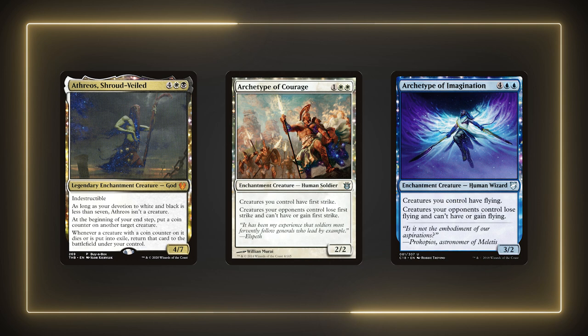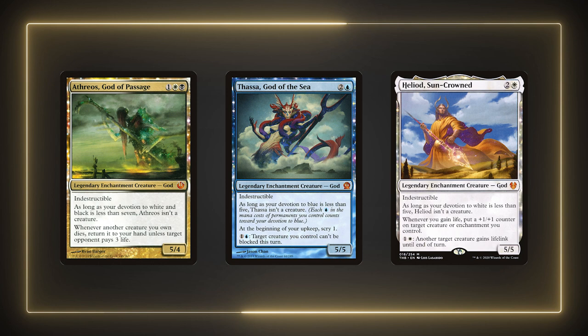The Theros Gods are great candidates for this deck. We can override their devotion clause at the cost of generally worse stats to force them to become creatures. For example, Athreos, God of Passage; Thassa, God of the Sea; and Heliod, Sun-Crowned are all three-drops with pretty good power and toughness. If we want to turn them into creatures with Xur we could, but they'd all be 3/3s instead. This gives us some useful combat tricks with these creatures and advances our board state early if we want to.